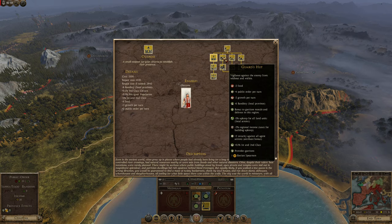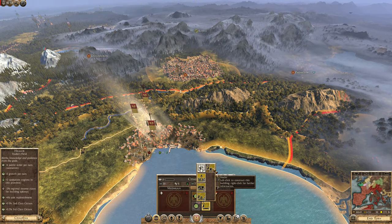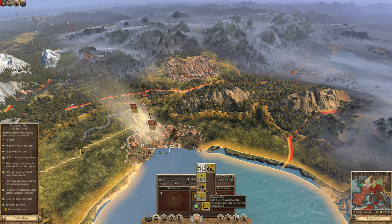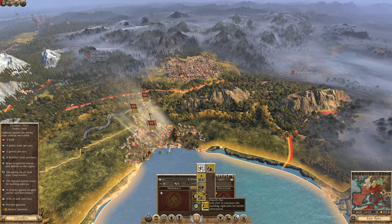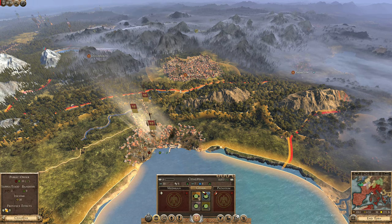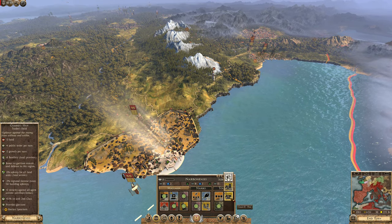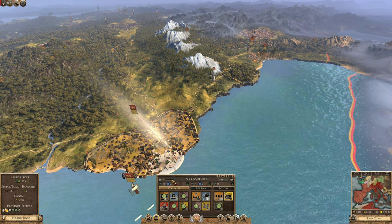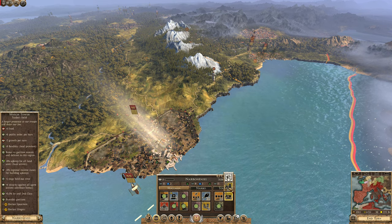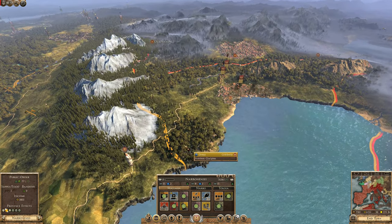Guard's Hut — I don't know what the difference is between the Guard's Hut and the Outpost. Guard's Hut is better, actually: two food, public order, banditry, bonus garrison, and upkeep reduction. So yeah, go for that. Over here, the Guard's Hut — we're gonna upgrade. Minus four food, two growth. We don't care about growth, go for that. Nine turns, it's fine. Because eventually it just goes up to Hall of the Ancestors.